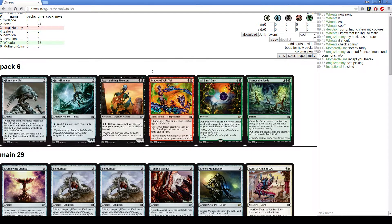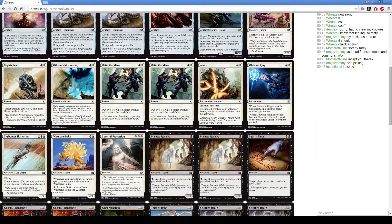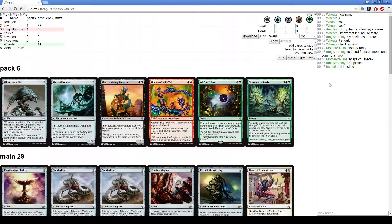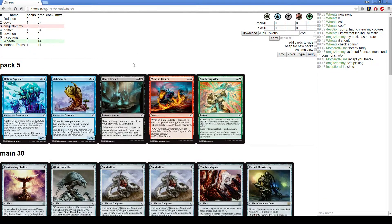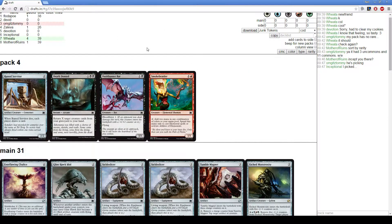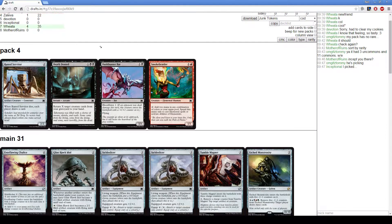Reassembling Skeleton is just not what we need — we have enough two-drops. Glint Hawk Idol is fine. Death Denied. Best card in this pack is Squirter, then Aether's Knight, then Death Denied, then Vitae. Take a Servitor over a second Death Denied I guess.